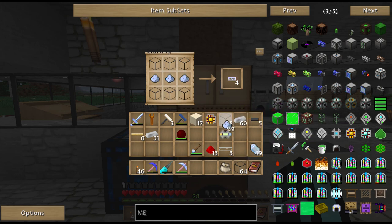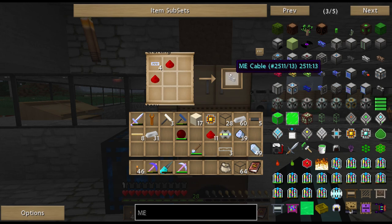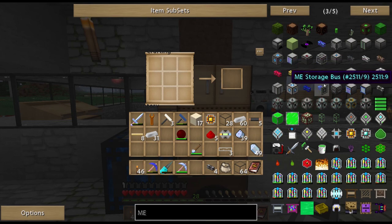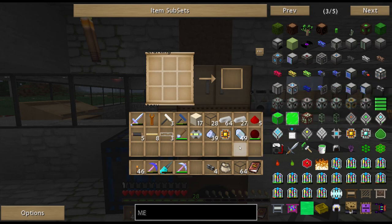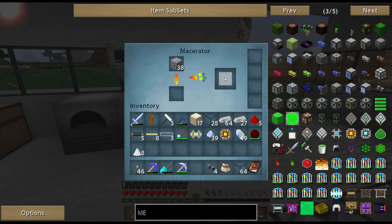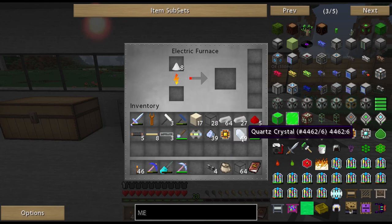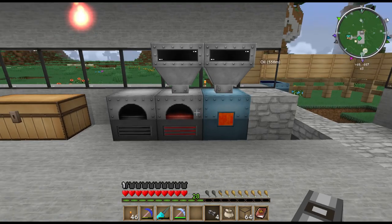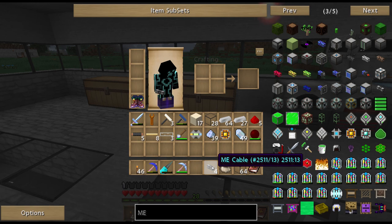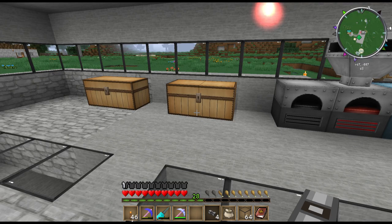Another thing you really need is some ME cable. I'm using quartz dust and a little bit of glass to make quartz fiber, then place redstone in and there you go - ME cable. ME cable allows you to connect all your ME parts. Everything in Applied Energistics can be connected with it. This is a little bit expensive if you don't have much quartz dust. You can macerate quartz crystals to get four quartz dust, giving you about four ME cables per crystal, and then another four after that.